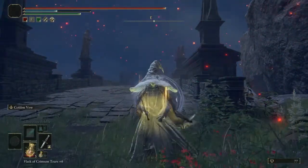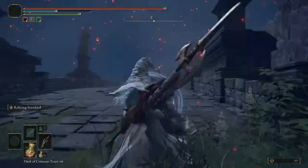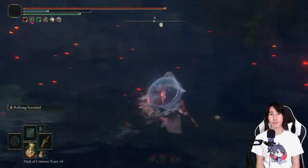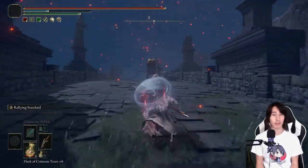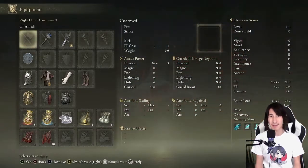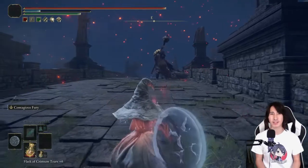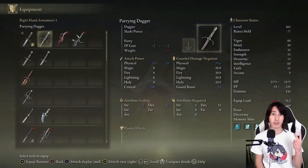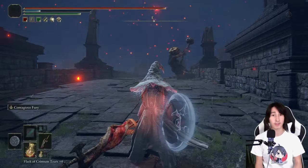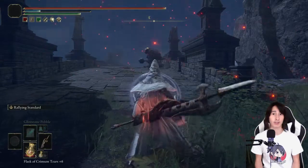Both Golden Vow versions don't weigh down the player, unlike the Rallying Standard — actually, this is called the Commander Standard, and the Rallying Standard is the unique weapon ability on it. The Rallying Standard boosts your damage by 20% and damage negation by 20%, lasting for 30 seconds. That's almost 25% more than Golden Vow overall, but what gives it such a disadvantage is its weight, and that it's only applicable on the Commander Standard Halberd. It's also worth knowing it doesn't last as long as either Golden Vow version.